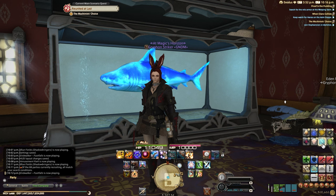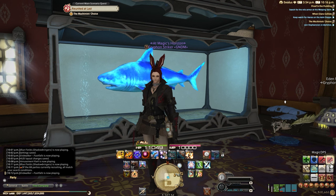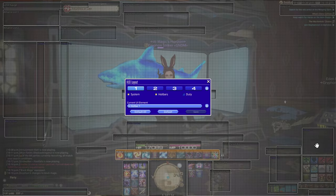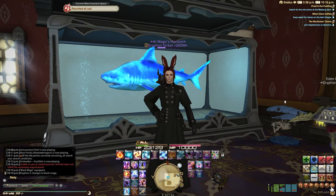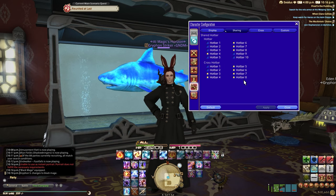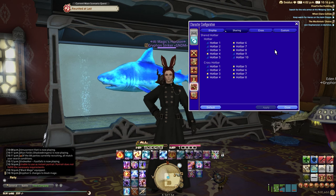If I click on physical, I can see I've got Machinist. I'm going to swap over to Machinist — I'm actually already Machinist — but let's say I want to go over to Black Mage. There's my Black Mage and it's using the exact same hidden hotbar. I'm going to show you how to do this. I'm not going super in depth in this guide, so I will link a video in the description that I actually used to learn this technique.